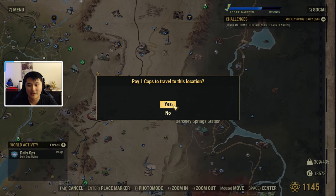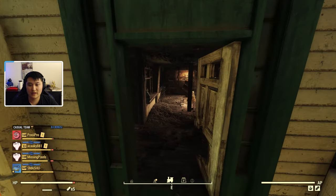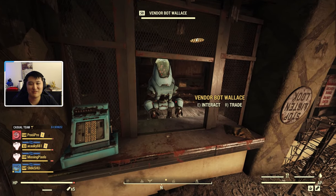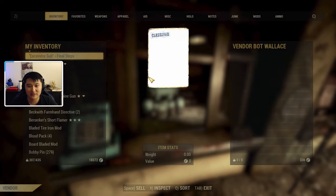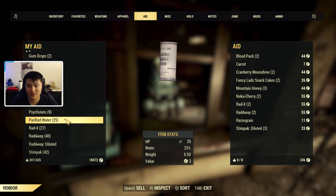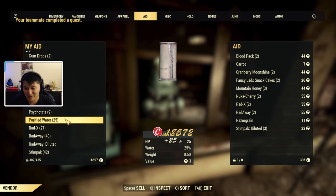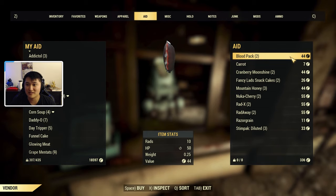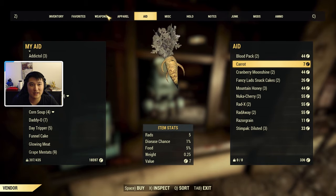Let's teleport down to Whitespring Station and I'll show you how charisma works at vendors. When you're at a vendor you can just trade with them. I'll use purified water as an example — right now it's only selling for three caps per purified water. You can see this vendor has 336 caps left in their daily inventory. At the bottom you can see my total caps. Their items, like blood packs, are priced individually — 44 caps per blood pack, not for the stack.